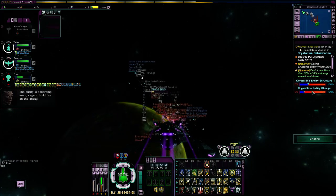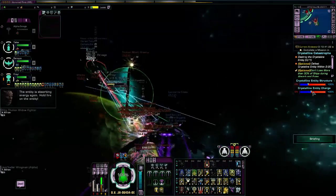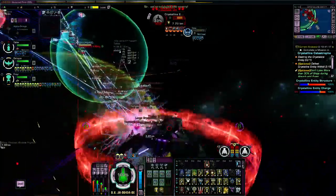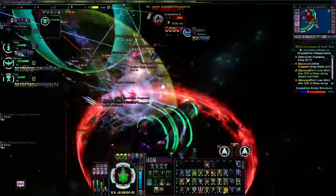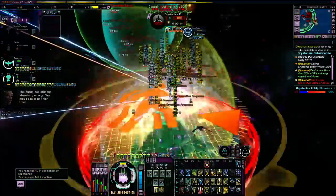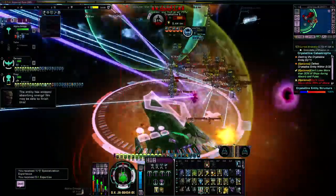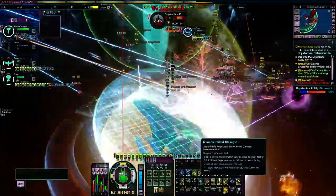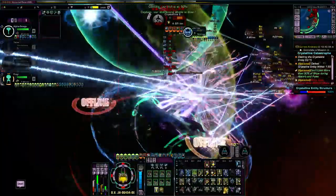We can see the Crystalline Entity charge now — it's absorbing energy and it's building. It's about halfway now, and we will see a giant pulse wave come out from the Crystalline Entity. There it is — and look, that took away 50% of our health from just one pulse wave. It can do major damage. Escorts usually can't sustain that hit. Because I'm in a cruiser I have a slightly better chance of sustaining it.